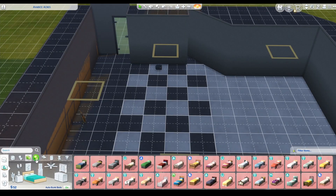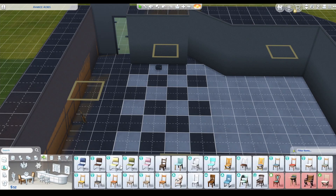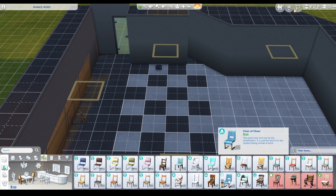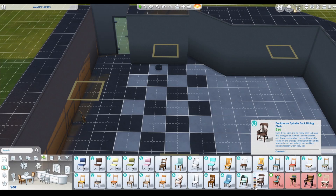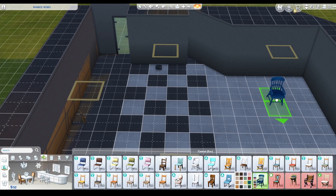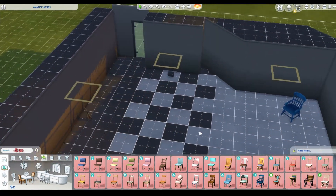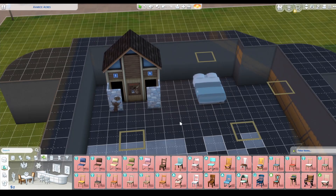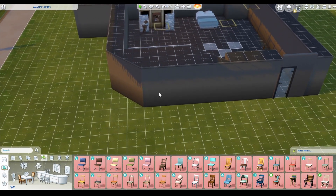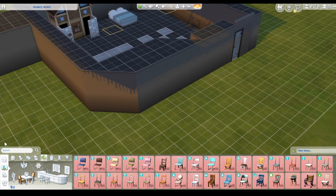We can't get a living room chair — too pricey. We can get a dining room chair, up to this one. Just pop that over there. We have two simoleons left. We got some place to sit. Like I frequently said, it's not the worst thing I've ever seen.